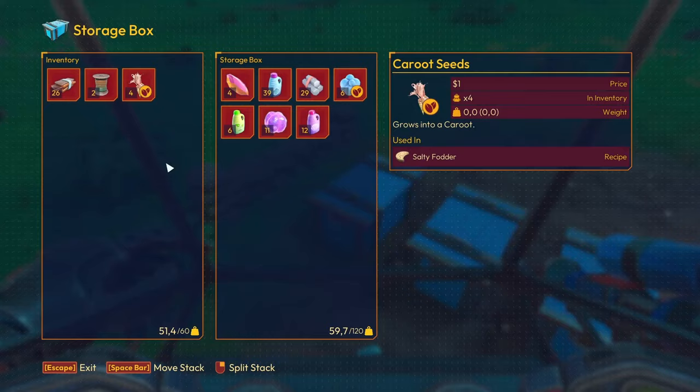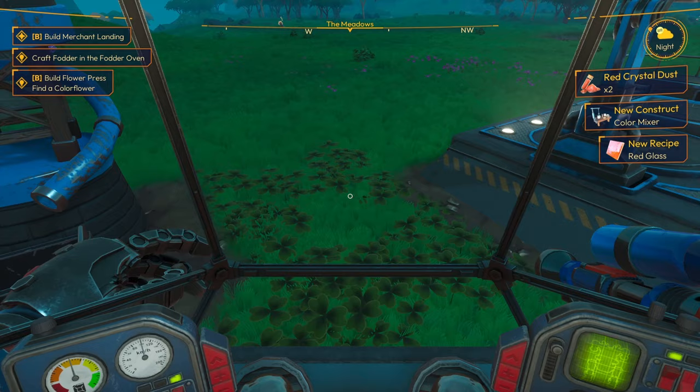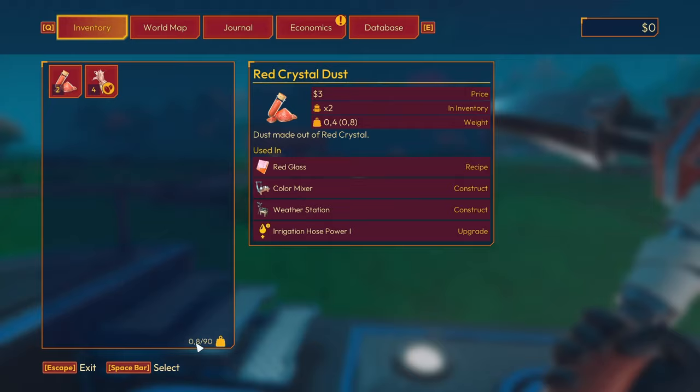I don't have enough space and I've still got carrot seeds - I need to build some more beds. We've unlocked the color mixer and red glass - we can make glass! I'll just queue up some more red dust, they make two at a time. This one here and we now have more space. I went up from 60 to 90. I'll queue up what I can and then hit the sack.